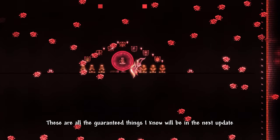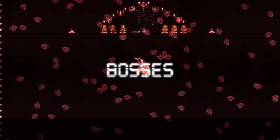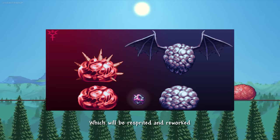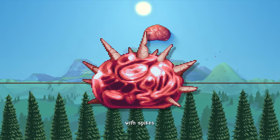Those are all the guaranteed things in the next update. Now let's talk about future upcoming content in Calamity. Starting with the Desert Scourge, which will be getting a re-sprite. The Slime God will be re-sprited and reworked, with showcases of an Ebon Slime with wings and a Crimson Paladin with spikes.